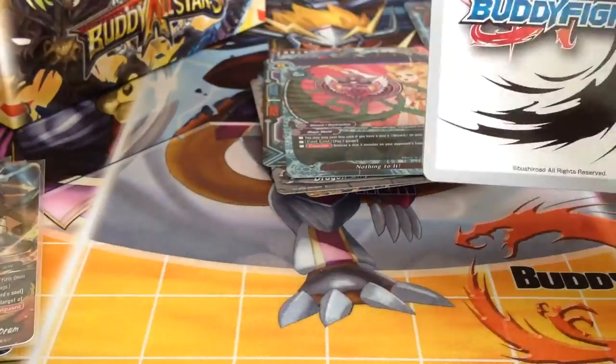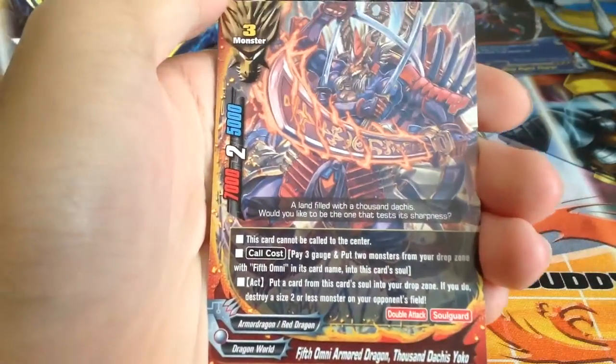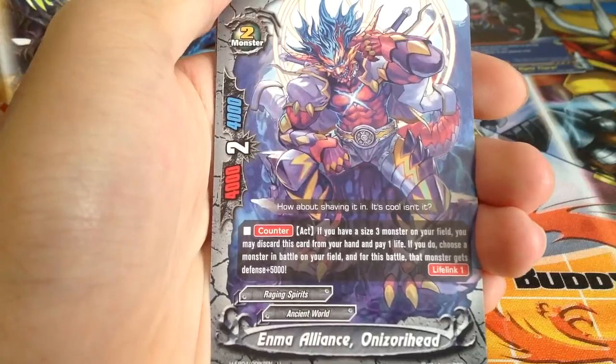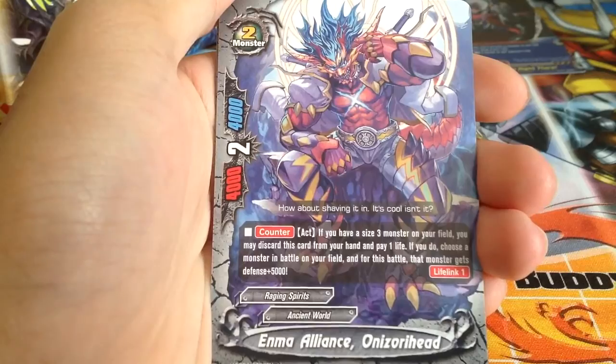Next pack — so far we have yet to see our second triple rare. Size 2 New Dragon with generic support. Animal Alliance: if you have a size 3 monster on your field, you may discard this card from your hand and pay 1 life. Choose a monster in battle on your field, and for this battle that monster gets 5k defense.